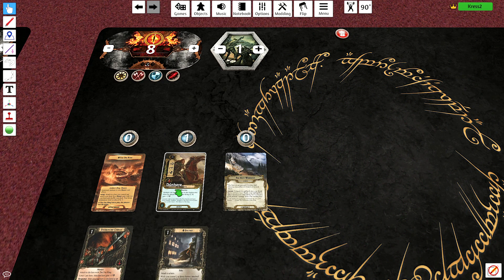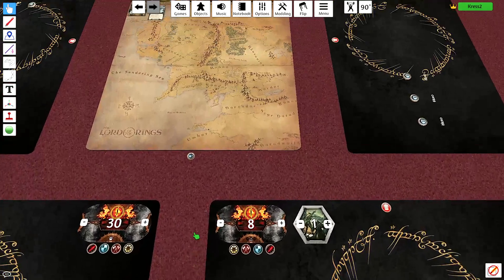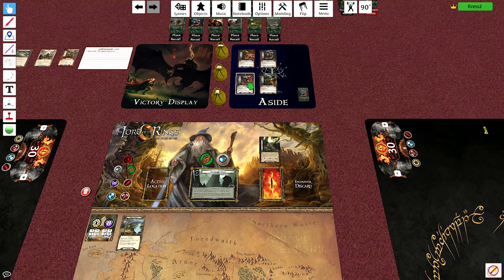Here's the plan for this deck: have Dunhere swing up into staging a billion times until he hacks down all the trolls while they are in the staging area.